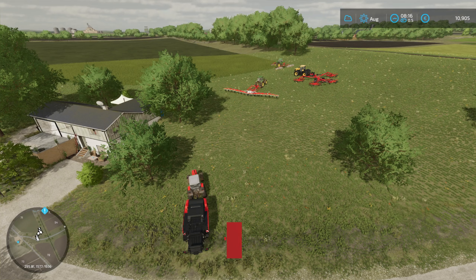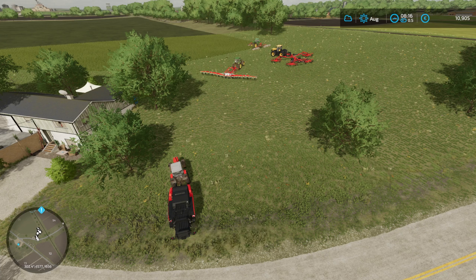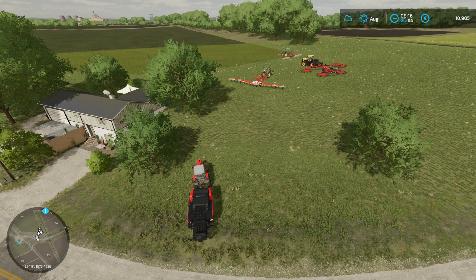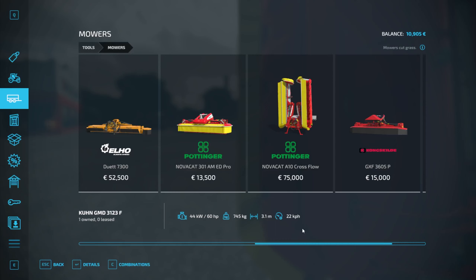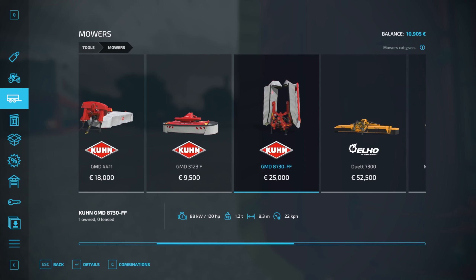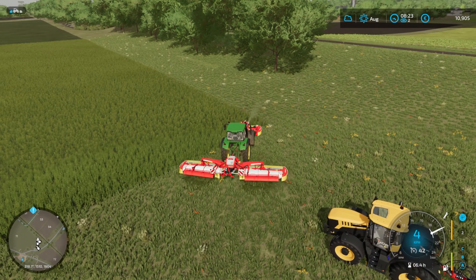We're over at field 71, and boy, what some lovely equipment we have here. I have all our tractors on the go — we still have to get the trailer over here, but that's fine. You'll notice the farming equipment I have is much smaller than the tedder and windrower that I've borrowed. Let's have a quick look at the farm shop and see — the mowers I borrowed are far better than the ones I have. The contract mowers have a 3.1 and 10-meter working width versus my 8.3 and 3.1.